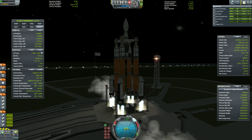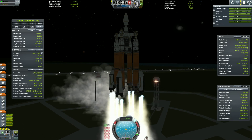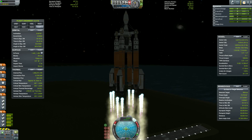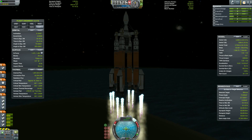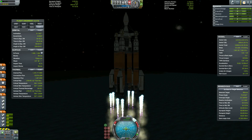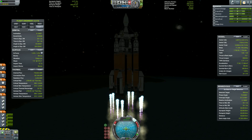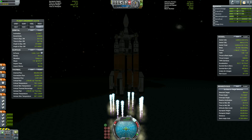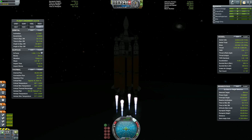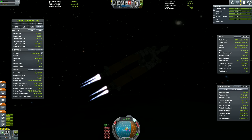Now let's go for the second launch. This payload is a lot heavier — it has four branches which all contain living quarters for our kerbals. It has a mining ship in the middle which has a Poodle engine itself, and there is also a satellite on the top contained within the fairing. Again that's a regular launch, nothing really exciting.